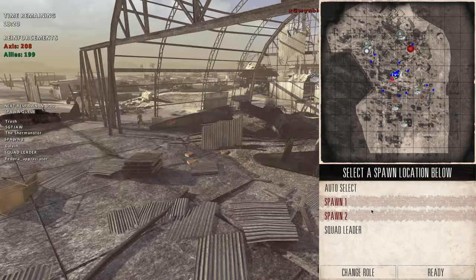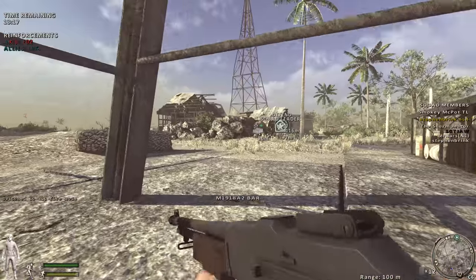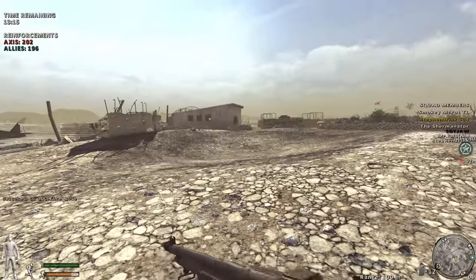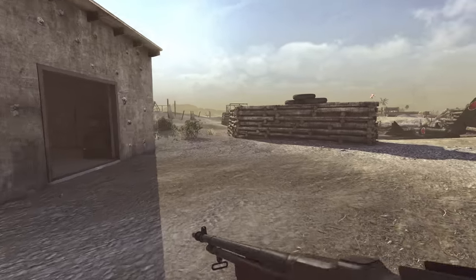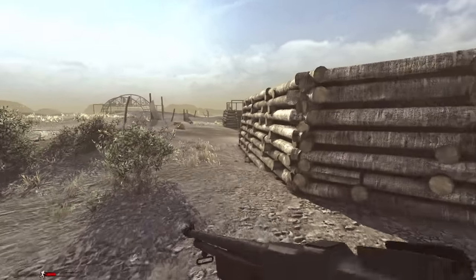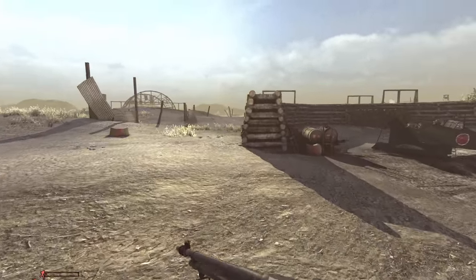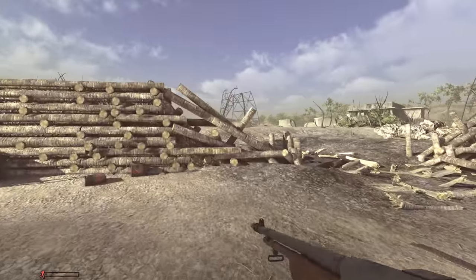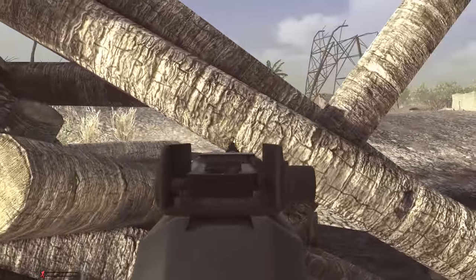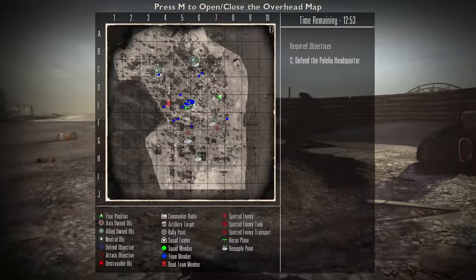We'll spawn on spawn one. Nice, instant spawn — well, for this game that's an instant spawn, waiting like one and a half seconds. My shoulder was bruised as shit when I fired an M1 Garand — I just can't imagine firing a BAR, holding it against your shoulder for a longer period of time. Because your shoulder would be black, blue, yellow, red, grey — every single color you can think of.